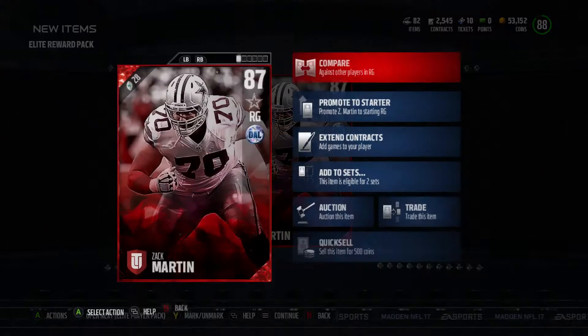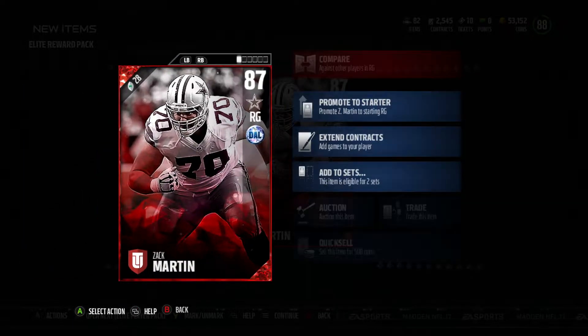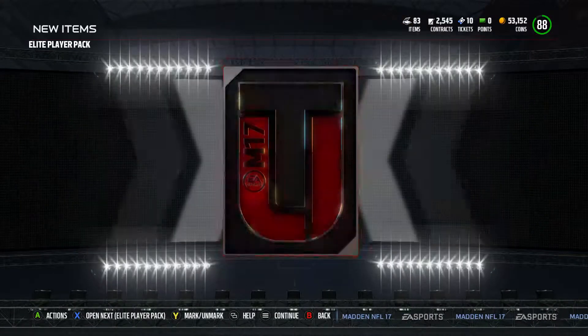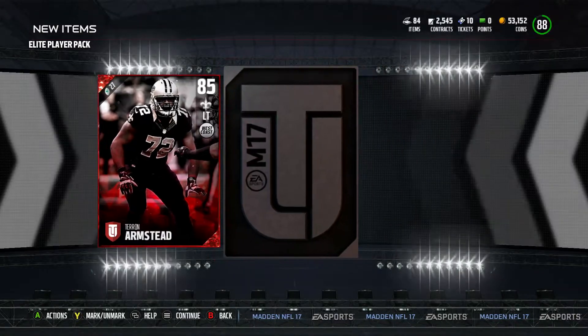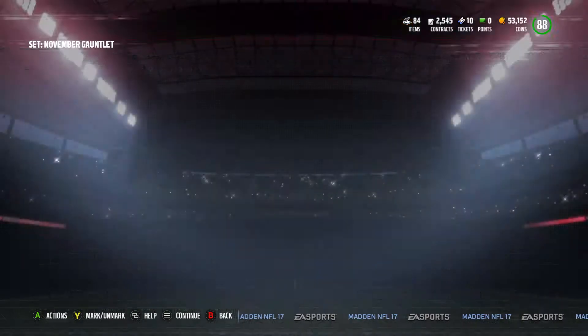We have three more elite players to get. It's an 87 Zach Martin — oh, that's sick! He'll actually go for something. I actually already have Zach Martin, so I'll sub this one for a little bit of coinage. Then we have two elite player packs from the Gauntlet. The elite player is Sean Smith — not what you want to see. His stats are so bad in game. This is our final pack — it's 85 Teron Armstead. Disappointing elite players honestly, except for Zach Martin. But an elite is an elite, especially when you get it for free just from doing solo challenges.